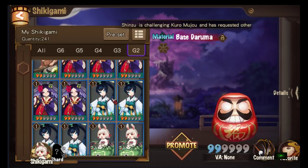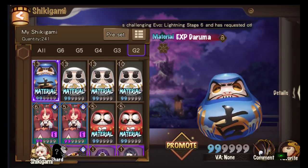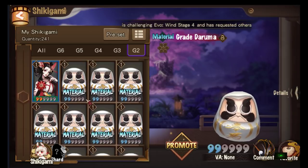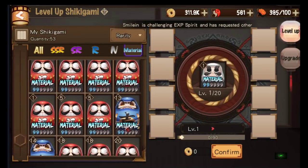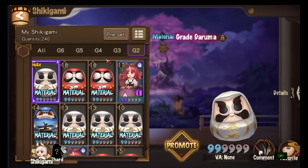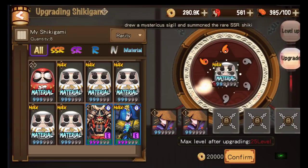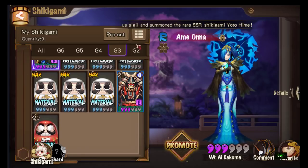Another tip: I'm gonna take this level 13 blue EXP Daruma here and feed it to a level 1 great Daruma. I have a few great Darumas — let's choose one here, promote. We're gonna take the level 13 one. When we feed this level 13 one it will bring it up to level 25, okay — but it shows max level 20 on screen. We're gonna promote it, confirm — and it will be max level.